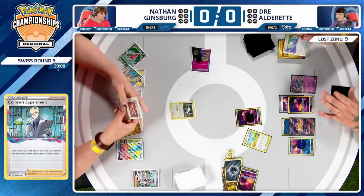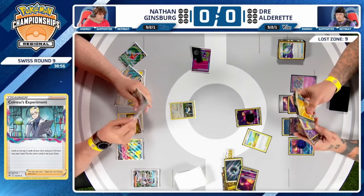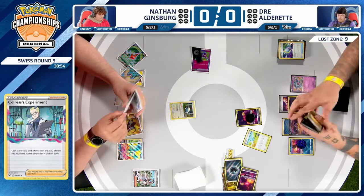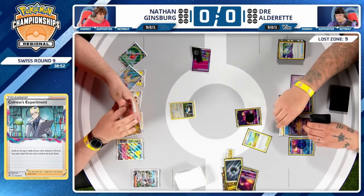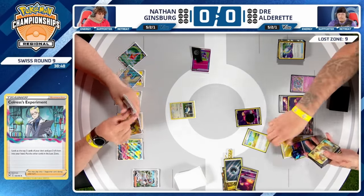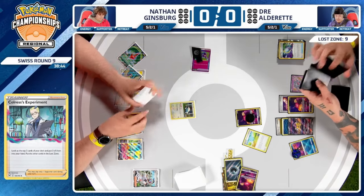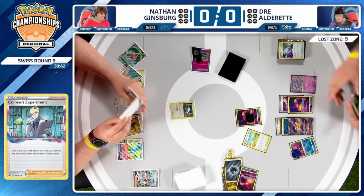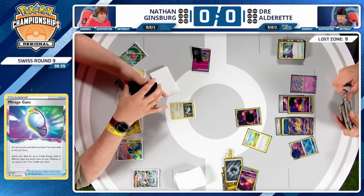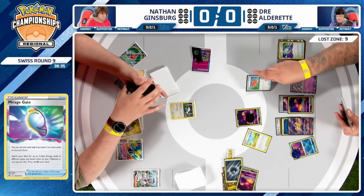If you were knocking out Pidgeot, it would make more sense — you knock it out, deny Rotom, and potentially slow them down. But right now it's not looking great. Counter Catcher will be activated after Dre takes this knockout, and those Comfeys are just going to be living in the active for a while — not where you want them.